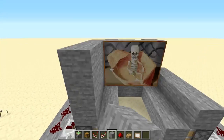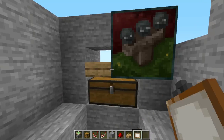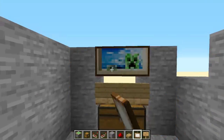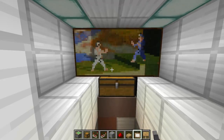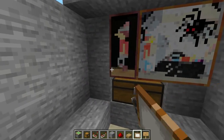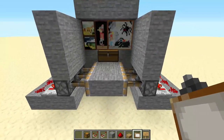Cover it up. Oh no, it covered the chest, so you're gonna want to do that again. Okay, that's nice. Then place the block of your choice right there like that.